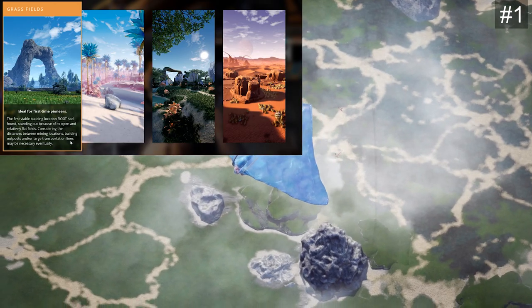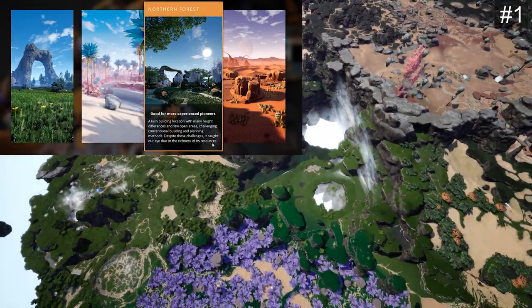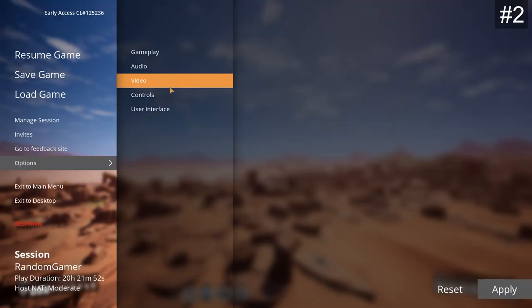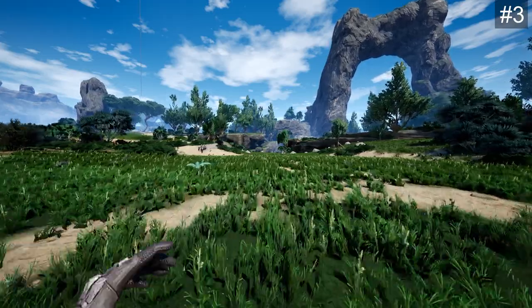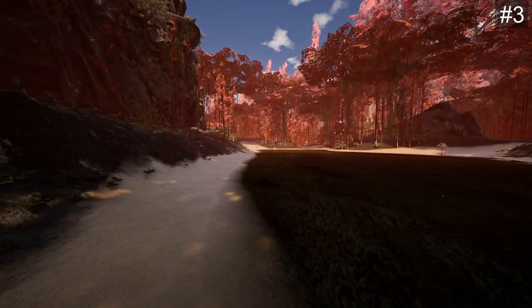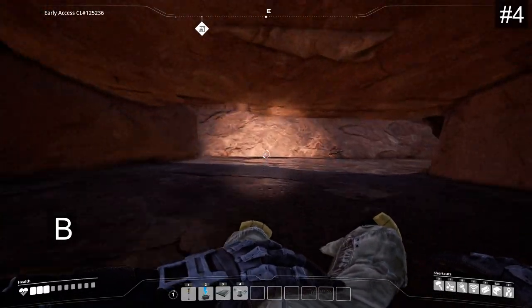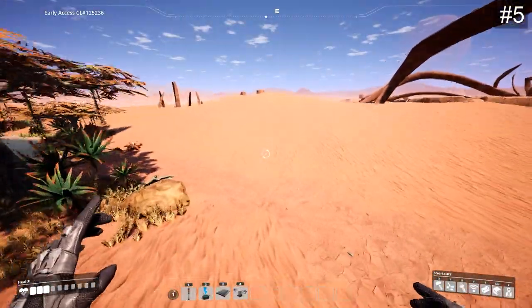Starting location selection only selects your spawning biome. You can travel to all of the other ones because they are all located on the same map. Increase the field of view in the game settings to see your surroundings better. Explore the map, do not stay in one location — get to know your area. Press B to toggle the flashlight if needed.